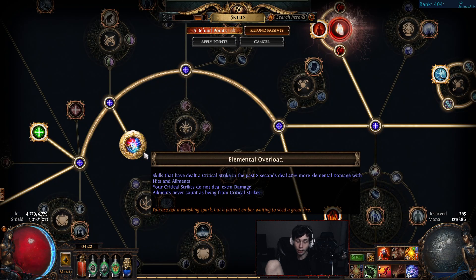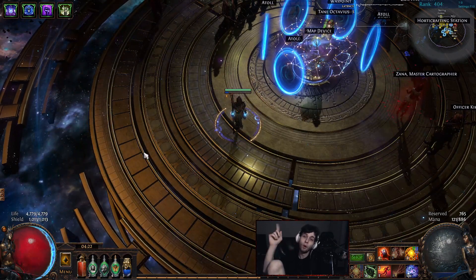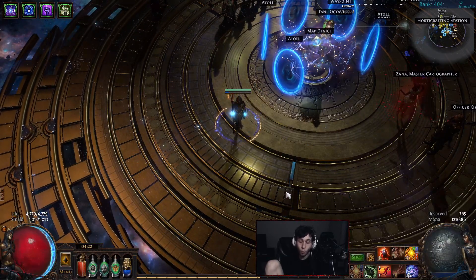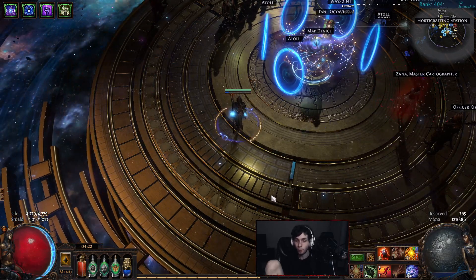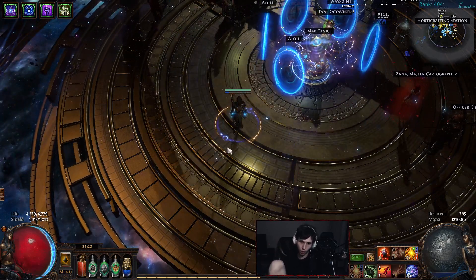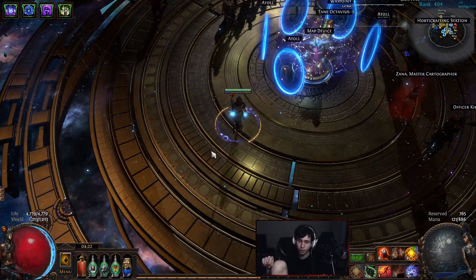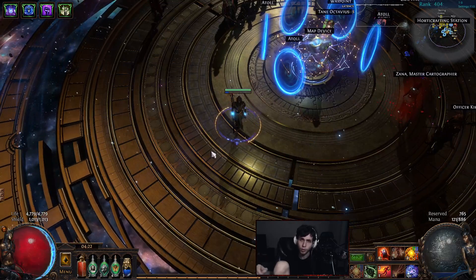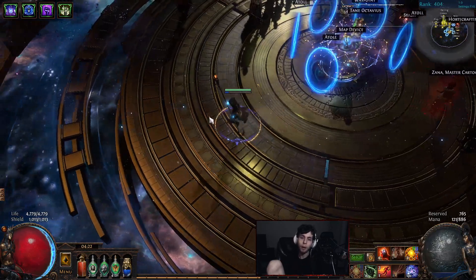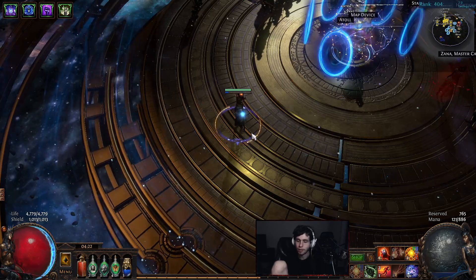So we have Defiance Banner, Determination, Vaal Molten Shell, block chance, and life and ES on block on the tree, synergizing with power charge on block for higher crit chance to proc Elemental Overload. Now — word of warning about EO on this build: for whatever reason GGG changed it so everything has its own Elemental Overload instance now. First, Fire Burst can proc EO — this is confirmed by GGG; it just doesn't show in tooltips since there's no tooltip for it on your bar. But it can proc it and does get the damage from it.